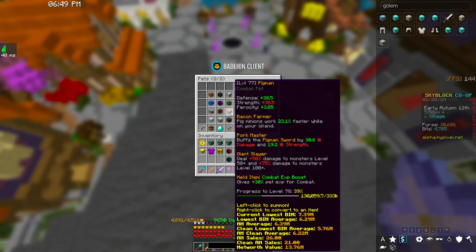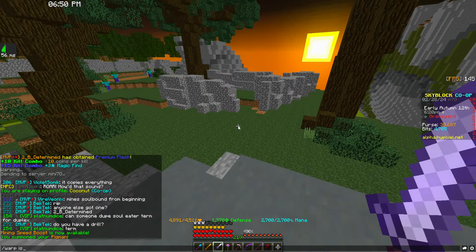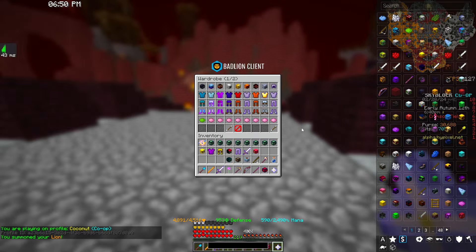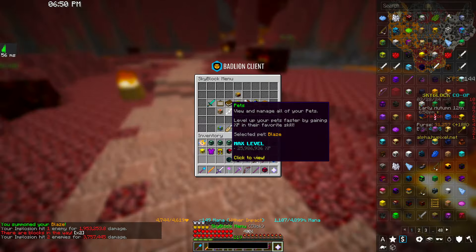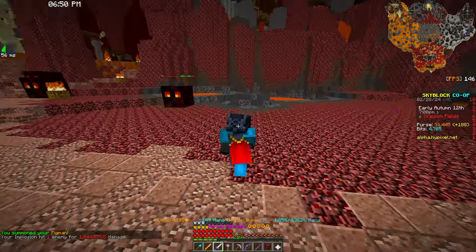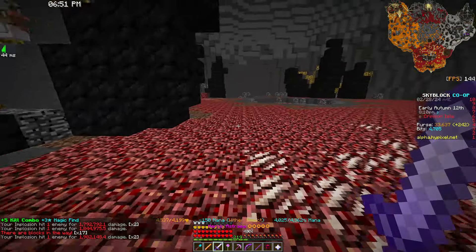They also buffed the Pigman Pet - it now deals 50% extra damage to monsters level 50 and up, and 75% to monsters level 100 and up. Apparently this used to be a 25% additive modifier that would almost never proc, so now it should actually be somewhat decent. Testing it on the Crimson Isles against level 75 monsters: with a Blaze Pet I'm hitting 1.9 mil, and with the Pigman it's almost the same - very close. It's not bad for how cheap it is, but it definitely doesn't compete with Blaze.